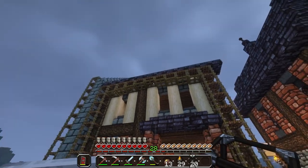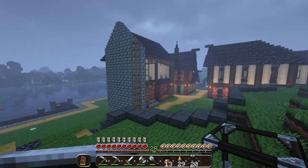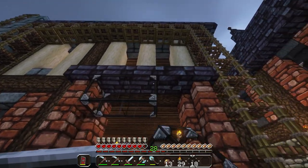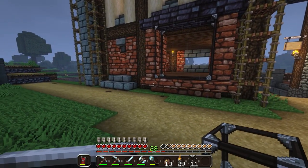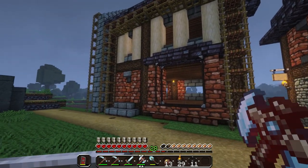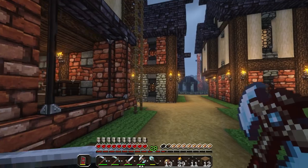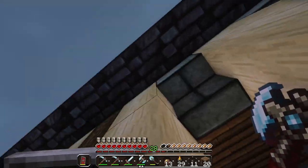I've gone ahead and finished the roof and finished the firewall. I might extend it out later but I'll deal with that at a different date. The roof is done, I added the ceiling in up there, so now we get to do the more fun part. That's a good storefront window. Let's get rid of this, nothing went haywire, and then come up here and place the rest of the windows.